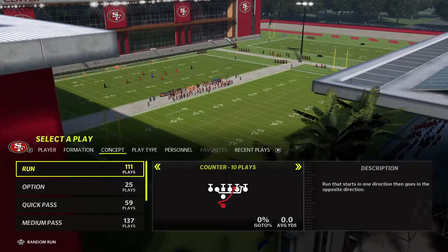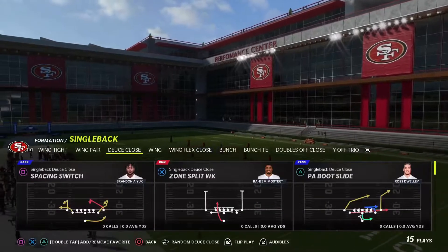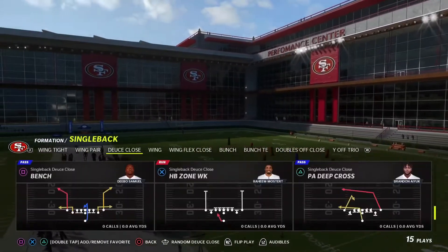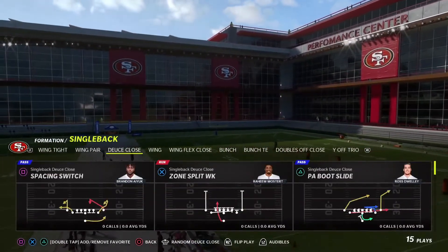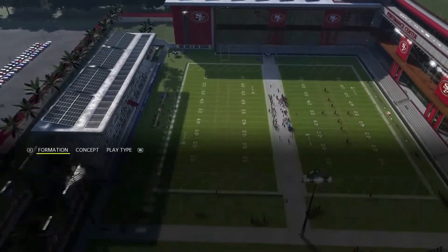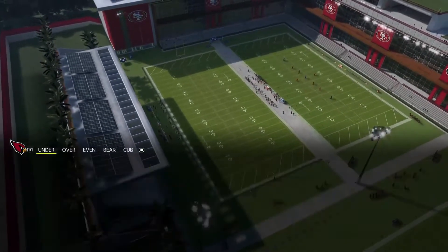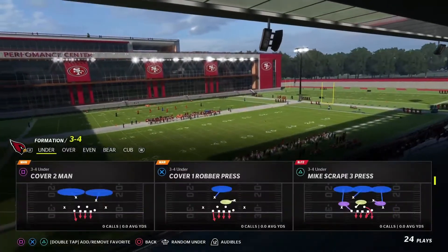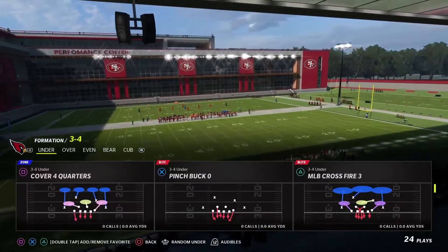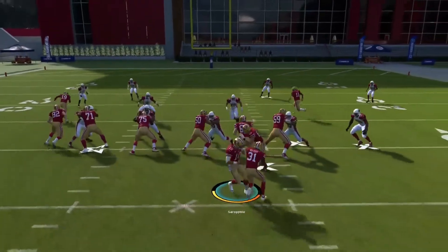I want to go over two by two. I didn't talk about how deep crosses are covered by teams in this year's game. That was a big part of last year's deal — people ran a ton of deep crossing routes because they always got into that nice tender spot. I'm on offense right now and I'm just going to see if the deep crosses are covered by safeties.